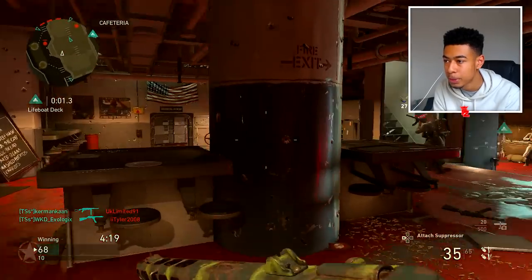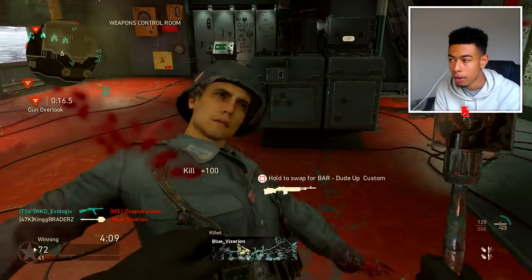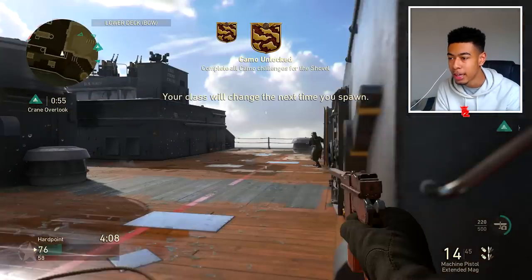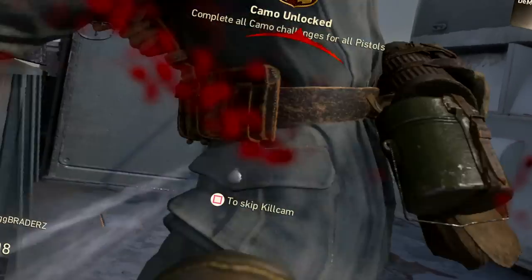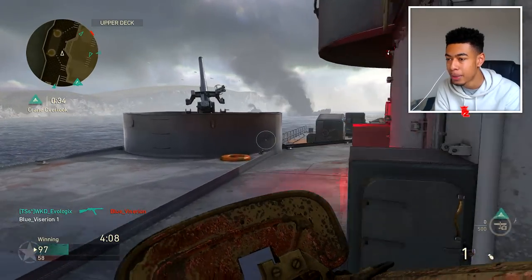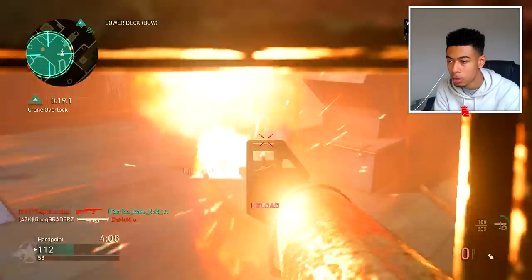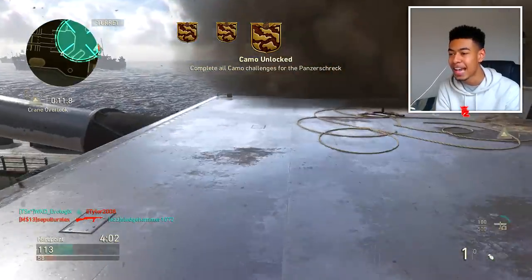We got the switch/pistol one done as well — two diamond camos already! Now we just need a direct impact kill with the Panzerschreck launcher. Hold up, this could be it — we got it! That was one of the most difficult ones. Now let's go for the snipers. Look at that — we just got diamond launchers! I'm killing myself to switch class. We really haven't got much time. We got that — now for the shotgun kill. This is nerve-racking. I need to do this as quick as possible.